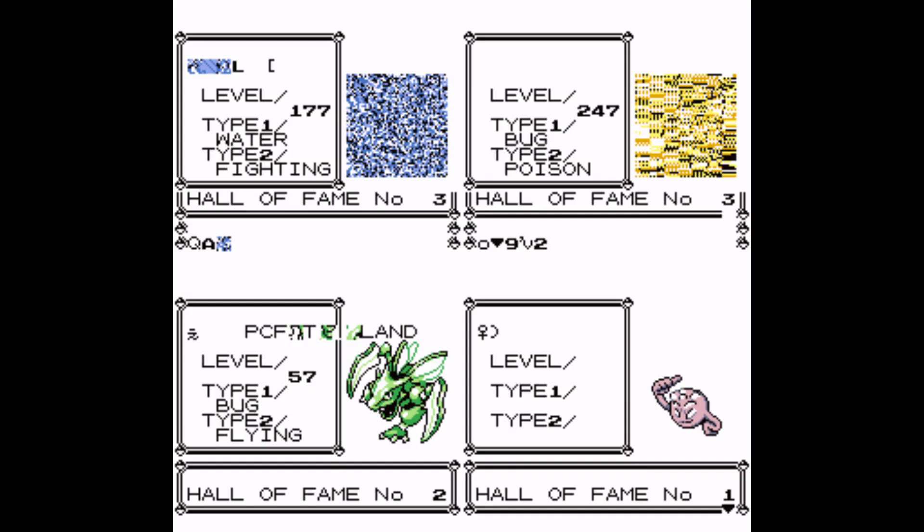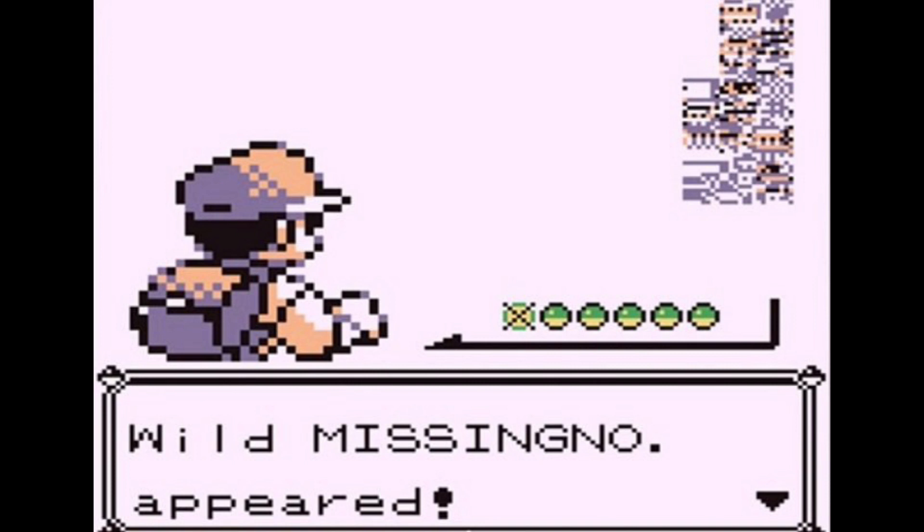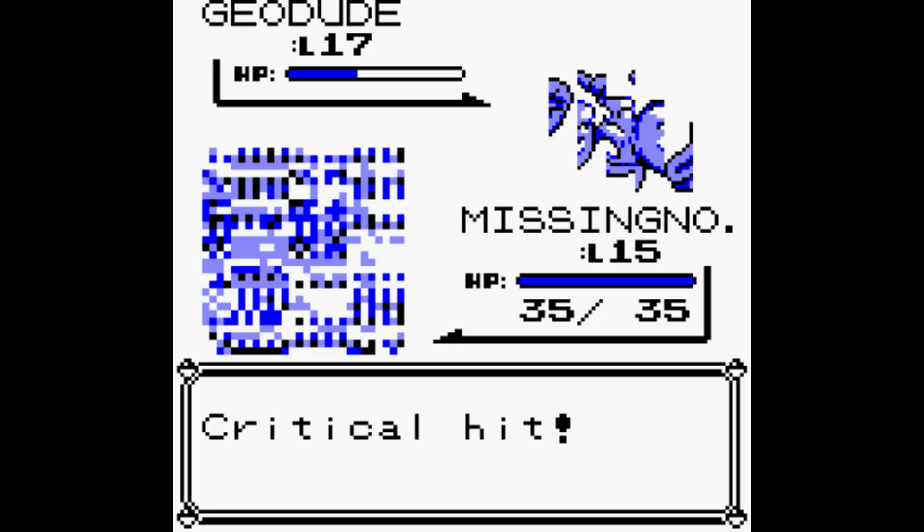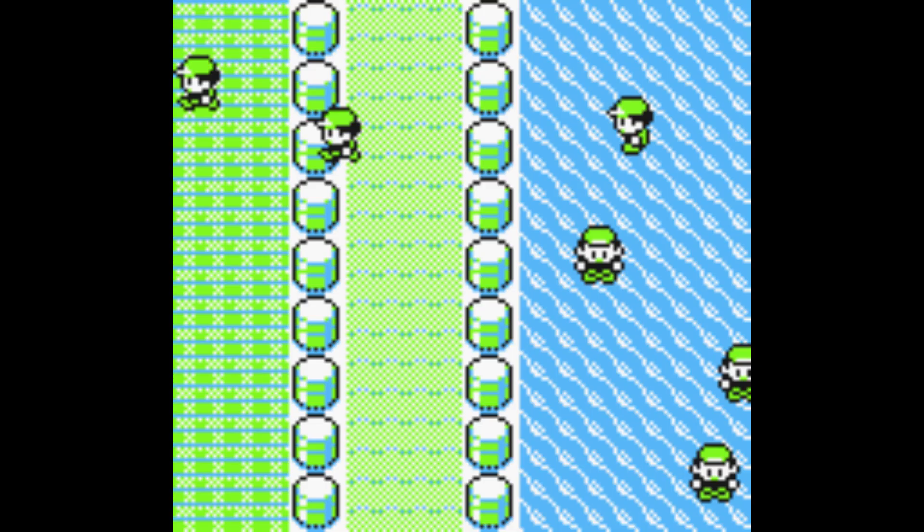Encountering Missingno has been known to corrupt Hall of Fame data on the user's cartridge, so there is some risk to causing the glitch Pokemon to appear in your game. The Pokedex entry for Missingno will only appear if the player has not yet encountered Cubone; most of the time the entry is inaccessible through the actual Pokedex. If you do manage to view the entry, the game will use Rhydon's cry followed by the entry, which will be blank. Battling with Missingno in your party will cause the player's sprite as well as the player's Pokemon sprites to be scrambled temporarily. If caught in Yellow version, Missingno will commonly cause stray trainer sprites to appear and walk around on the screen.